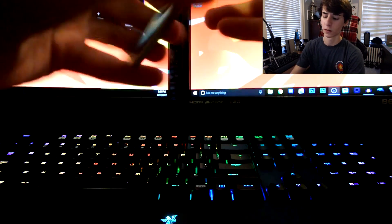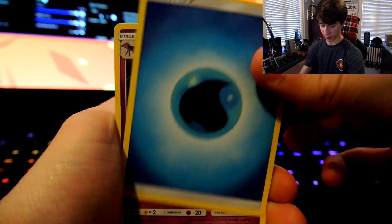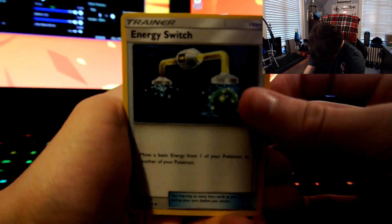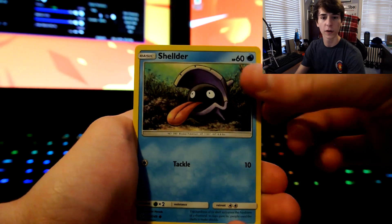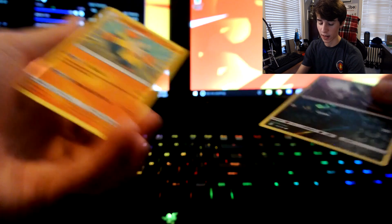I don't know why they changed — I think it's that energy card that throws off the pack structure. Hold on, get in focus. There we go. Yeah, I feel like it's that energy card that throws it off. Who knows? Probably some of you guys know. Little Rattata and Hariyama.